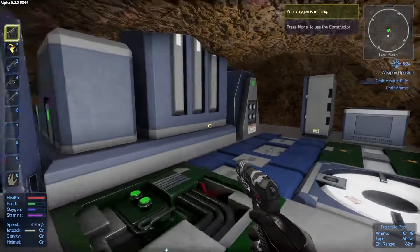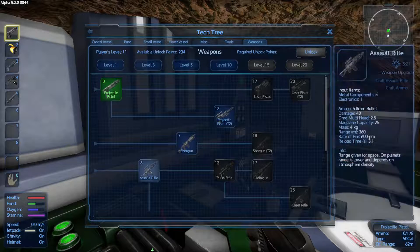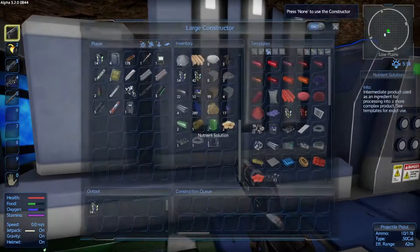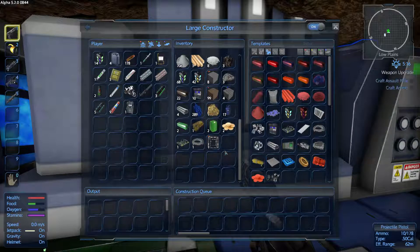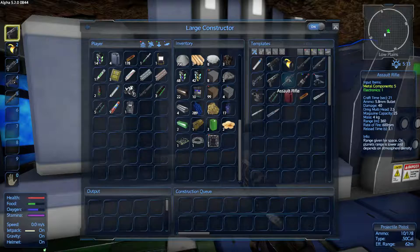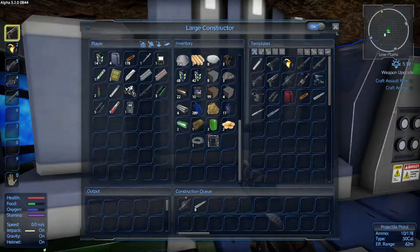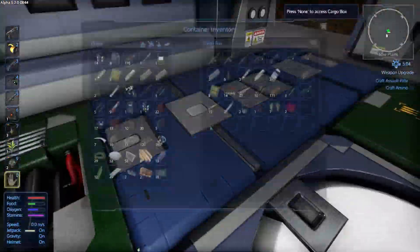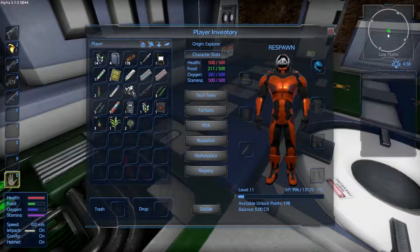I'm going to craft an assault rifle. I think I have to unlock it first — I only have six weapon points. I'll unlock it and craft my assault rifle, then unpack everything I just picked up in the hover. It takes 5.8mm ammo.